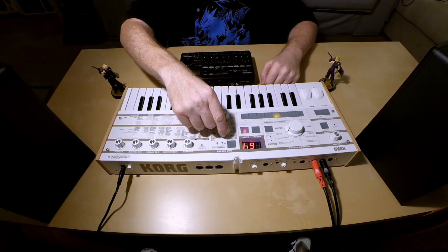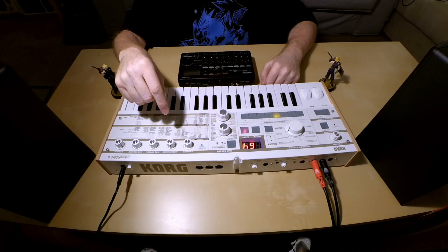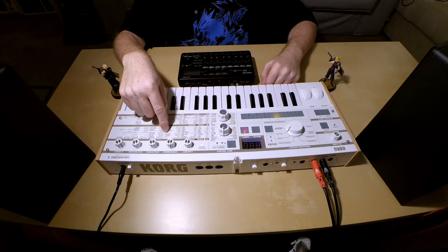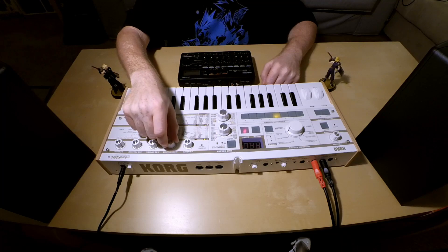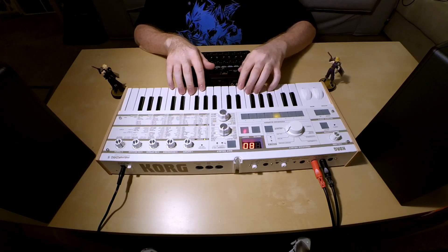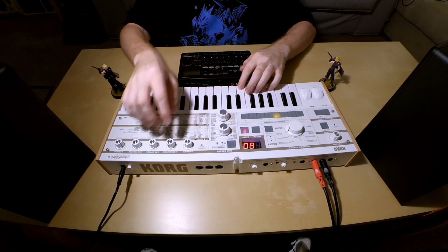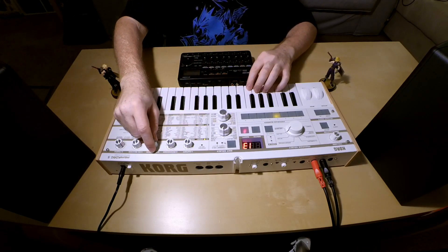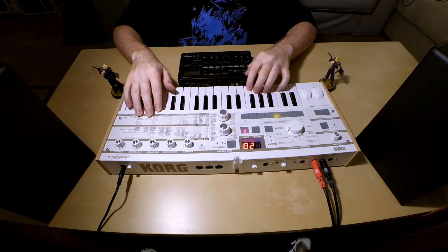The next section is the filter. We want to choose a 12 dB per octave filter, which is the default. The second control is cutoff, and we want to change the cutoff to around 80 — that'll start shaping it up a little better. The next thing we want to add is some resonance, which is control 3. We want to change that to around 28. Starting to sound really good.